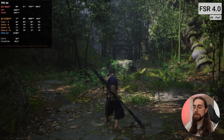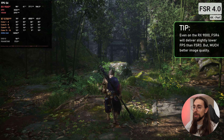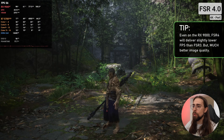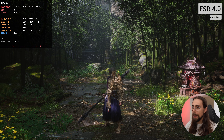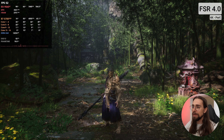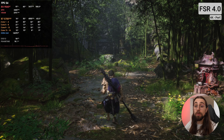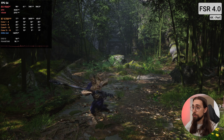Now we're running FSR4 at around the same fps, maybe three to four fps lower, which isn't much. This card isn't meant for 4K even with upscaling, but immediately looking at the screen I can see the image has much higher quality. The fidelity, sharpness, and clarity of the picture are just much much higher. Looking at the armor I can see way more details — the game overall just looks much better.